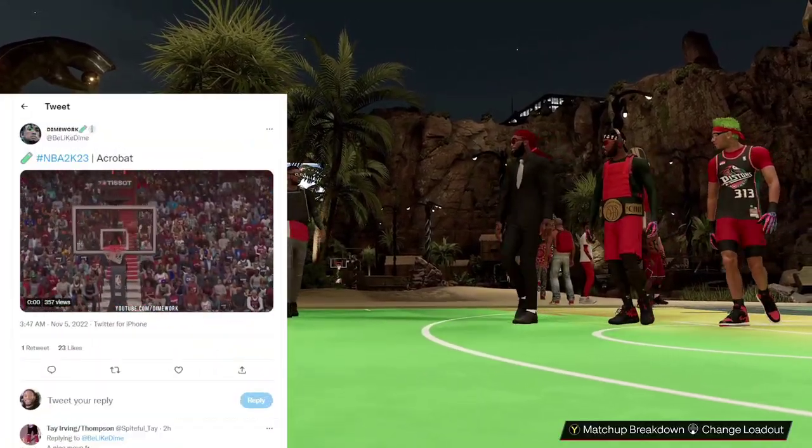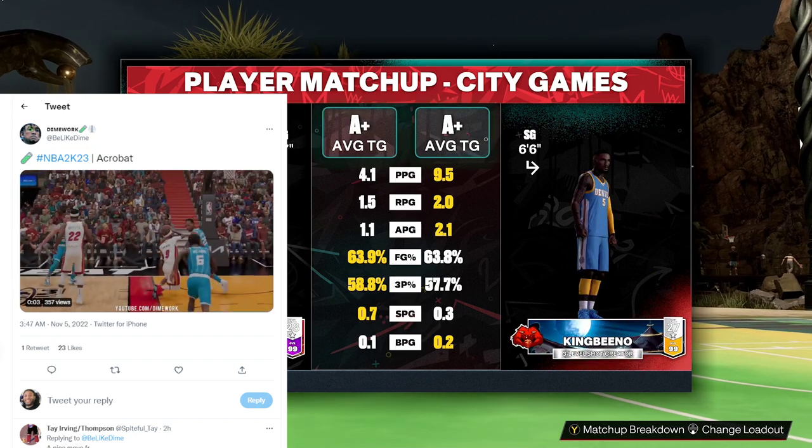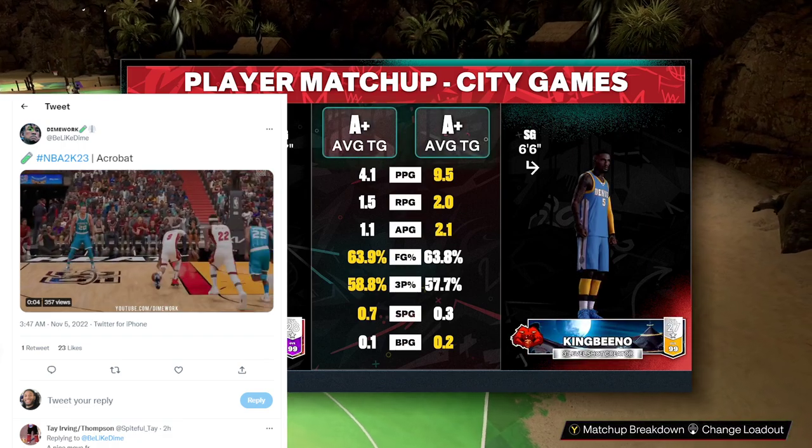The boy Downward posted this clip on Twitter today, talking about the acrobat badge and the power of the acrobat badge. Look at him go in there — somebody jumps, he goes up, changes around, and he scores the bucket.